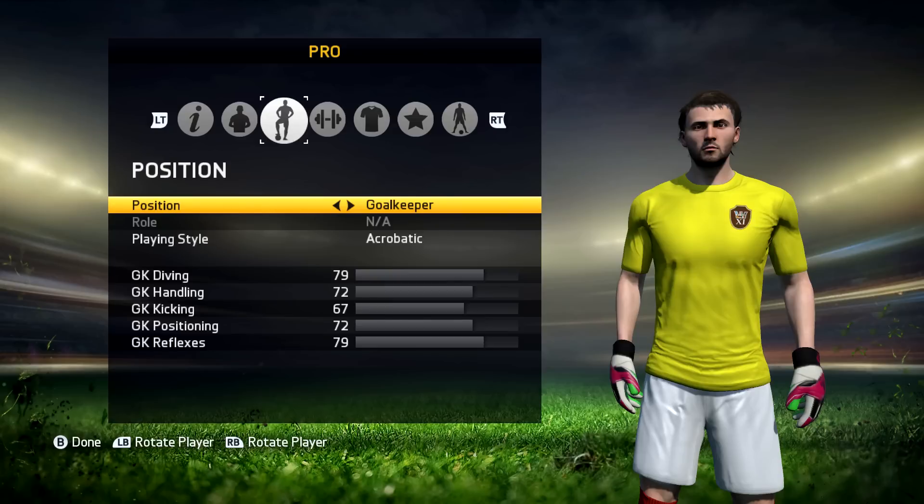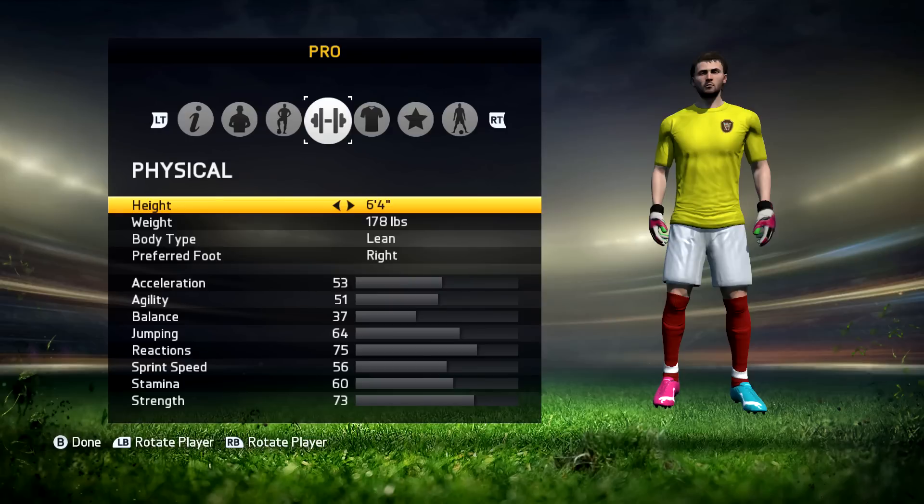Position, obviously as expected, I'm a goalkeeper, and I have an acrobatic playing style. You can see my diving's 79, handling 72, kicking 67, positioning 72, reflexes 79. Obviously they're not the best at the moment — haven't got all the accomplishments yet on Xbox One; if it was on PC it would be completely different. The physical stats: six foot four, 178 pounds, body type lean, preferred foot right.